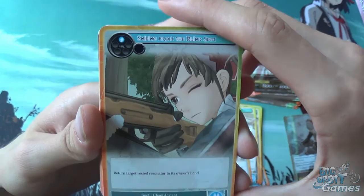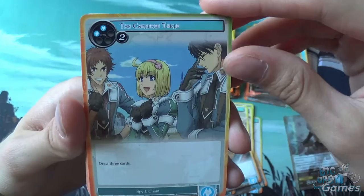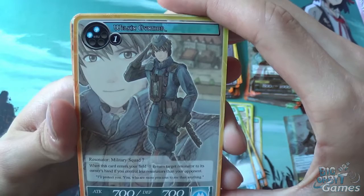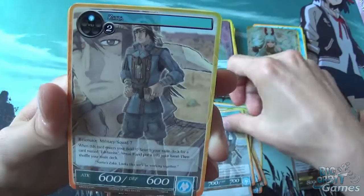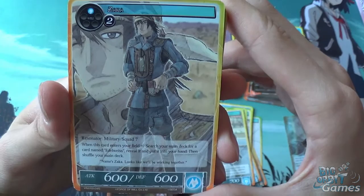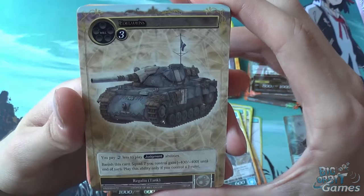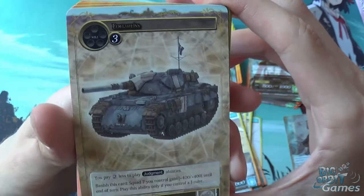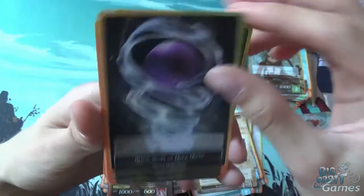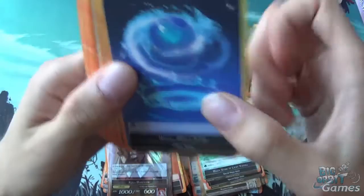Sniping from the Blind Spot — return target rested resonator to its owner's hand. The Carefree Three — draw three cards. Welkin Gunther — when this card enters your field, return target resonator to its owner's hand if you control less resonators than your opponent. Sacker — when this card enters your field, search your main deck for a card named Edelweiss, reveal it and put it into your hand, then shuffle your main deck. Edelweiss — you may pay two less to play judgment abilities and banish this card; Squad 7 you control gain plus 400/plus 400 until end of turn — you may use this ability only if you control a J-Ruler. Magic Stone of Dark Depths produces darkness and water; Magic Stone of Light Vapours produces light and water. And there's the rest of the cards.